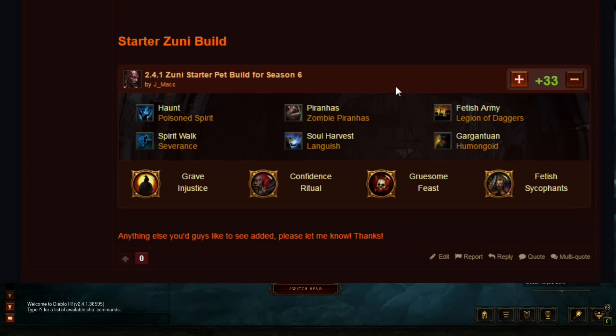There's also a starter Zuni build for when you get your first set on the Witch Doctor from Haedrig's Gift — it's going to be the Zuni set. This is a nice starter version, and if you click it, it goes into viable items that pair with Pets and the Zuni build that you want to look out for early on, like Mask of Jeram, Tasker and Theo, etc.